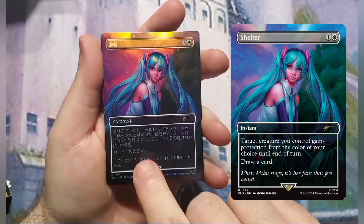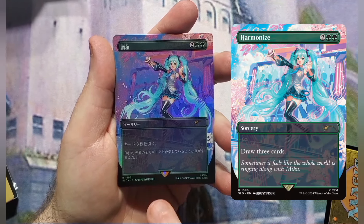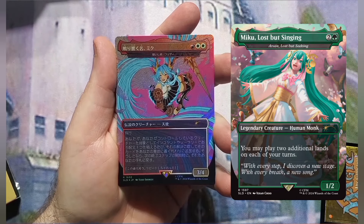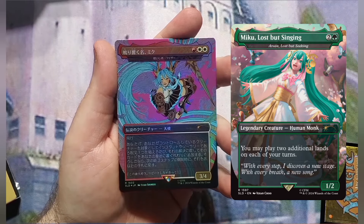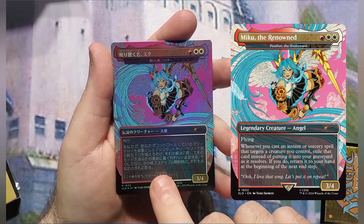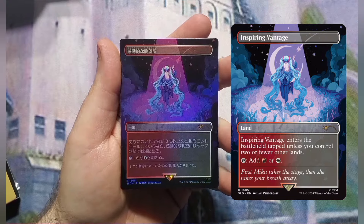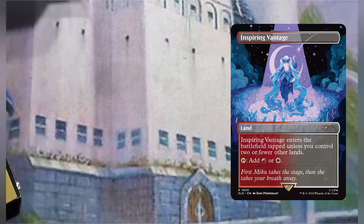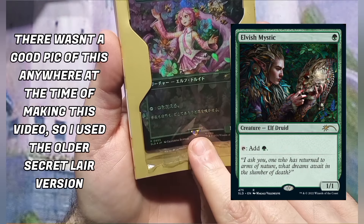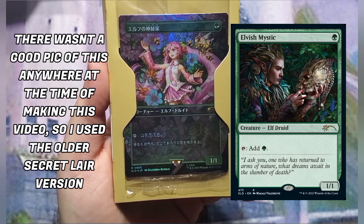The cards in the Japanese version are Shelter, Chandra's Ignition, Harmonize, and Azusa. The reason my son wanted this in the first place was for Feather the Redeemed — he didn't want it specifically for Feather, he wanted it for the artist and specifically the Miku card. Then I think this is Vantage Point, a red and white dual land. And then the special secret card — I believe this is the Mana Dork, the one green Mana Dork that taps to add a green. I will superimpose that so you can see what it is.